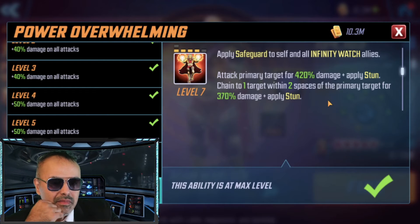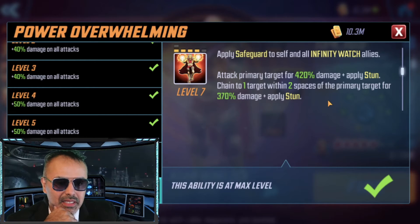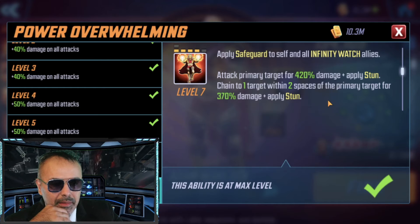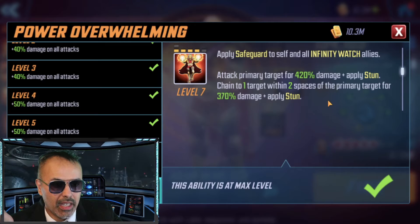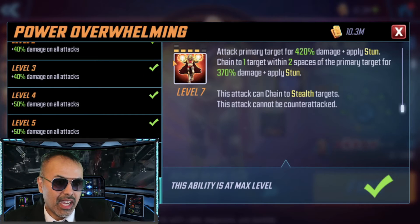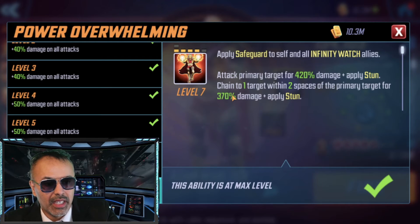His ultimate applies safeguard to self and all Infinity Watch allies, which makes it kind of stuck to Infinity Watch specifically — so that's a bit of a limitation. But if you're going up against something like DD4 with legendary nodes, you can apply stun, and then apply stun again, which is nice. It also targets stealth, so if you're hiding, he finds you. Beefed up, he does 420 damage, which isn't bad, especially with 372 hitting an adjacent target.